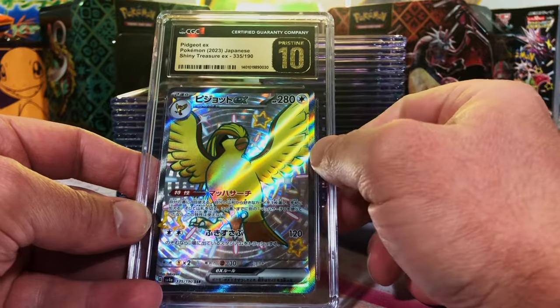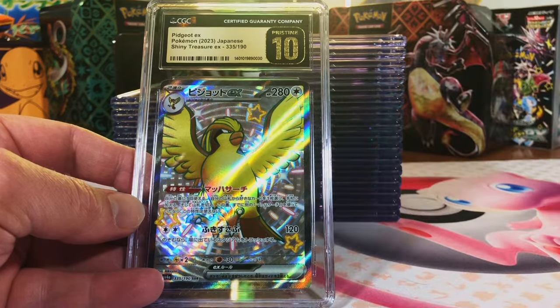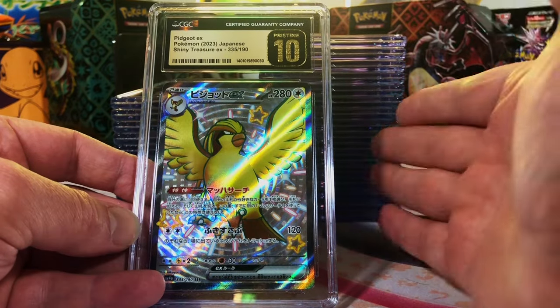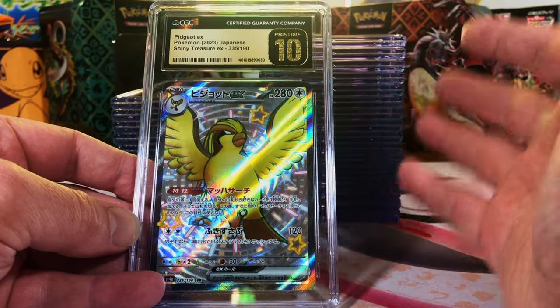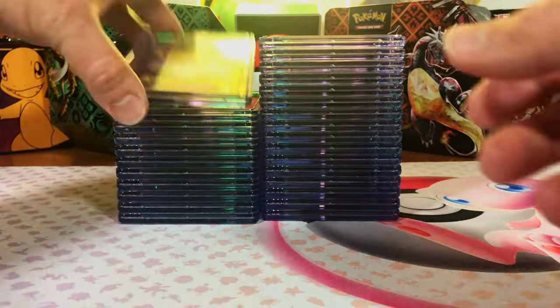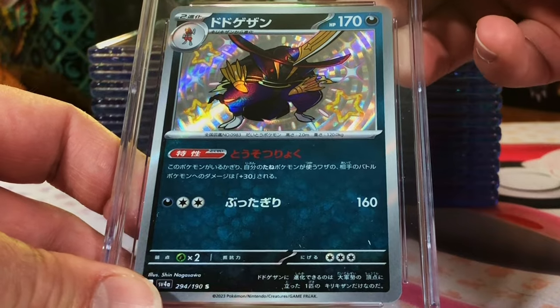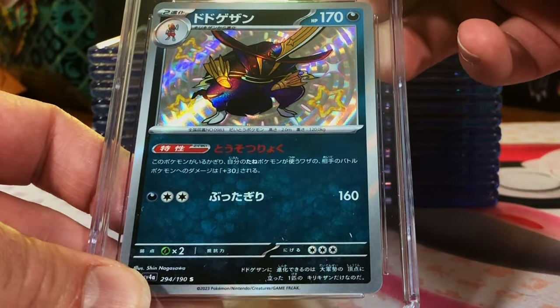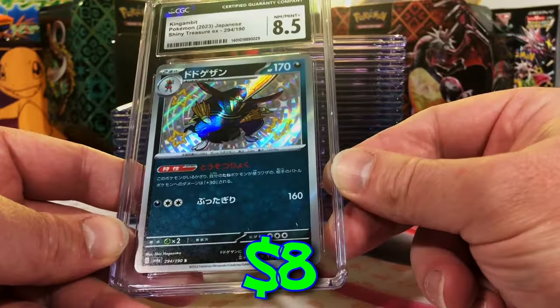We are really starting off hot — we already got four Gem Mint 10s and one Pristine 10 out of six cards, you can't beat that, this is insane! Let's keep it going with another modern Japanese card — King Gambit from Shiny Treasures EX. Nice, shiny, it's a 10! Whoa — oh, what? I got a little overzealous there.